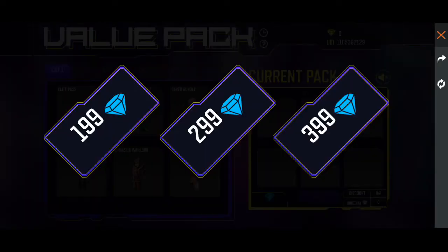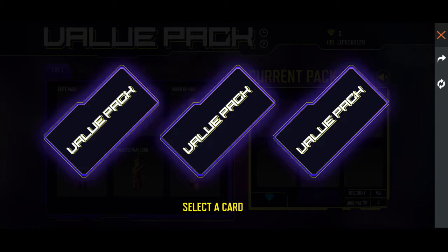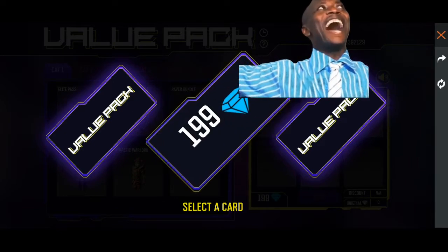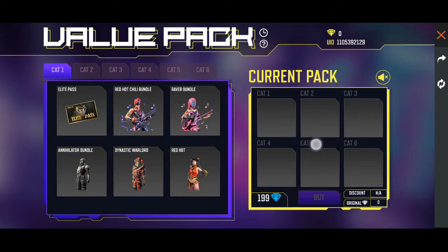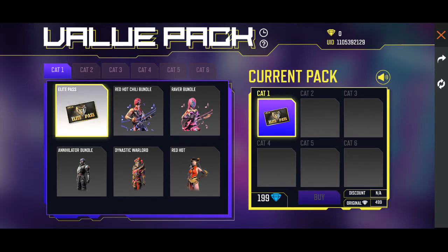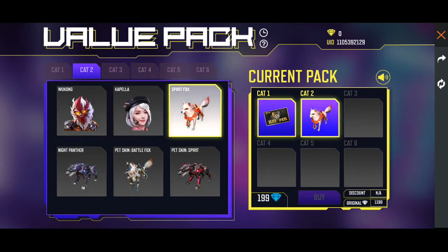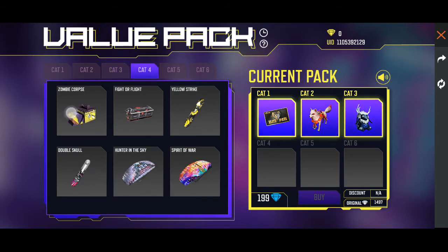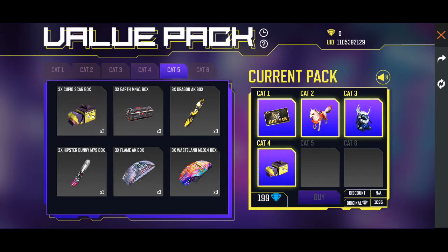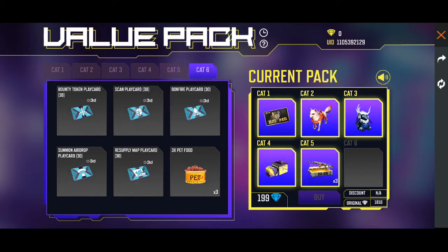There are 3 cards of diamonds. This is the first time we have a reward. We have a wolf, a backpack, a loot crate, a gun skin, and a pet food.